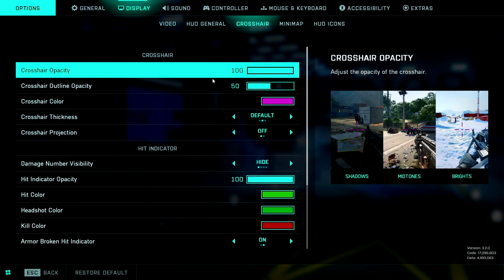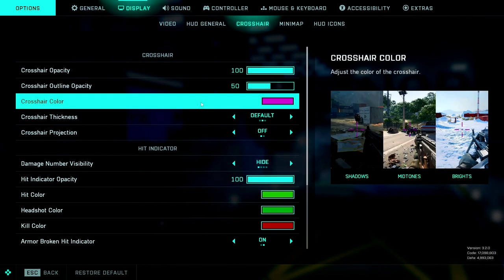Now for some recommended settings. Starting with the crosshair — crosshair colour is something I'd suggest playing around with. The default is white, and I've found you can lose it on snowy maps or when looking toward the sun. I'd recommend picking a unique colour you wouldn't normally see in Battlefield 2042. I've gone with pink; others use a lighter blue — colours not commonly found in the game.